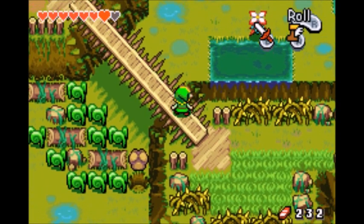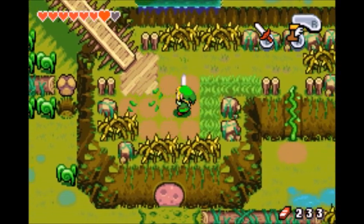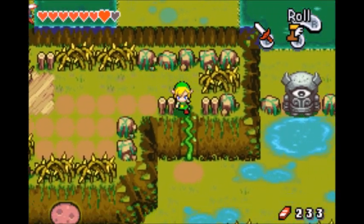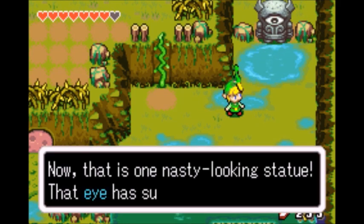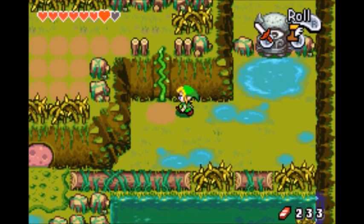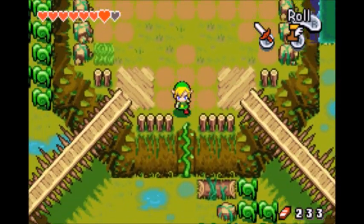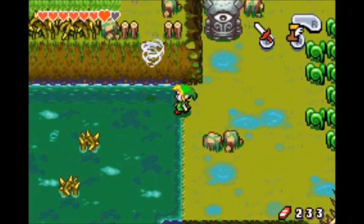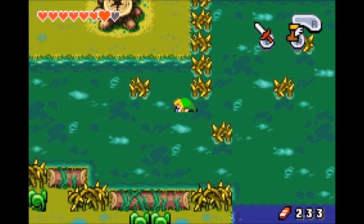I guess let's take the southeast ladder — I have no idea what to do. All I know is that where those ladders are is the middle of the wilds, and there is a statue here. That is one nasty looking statue. That eye has such an evil glower to it. I was going to call it an eye gore — I think that's its name from other Zelda games. I just don't really know if it's called that in this game, but most enemies have the same names as in their other games.